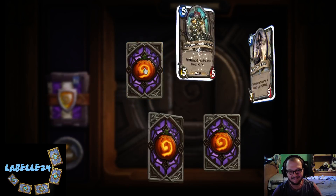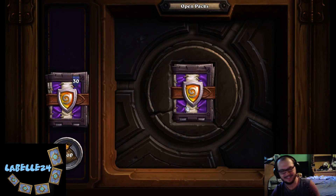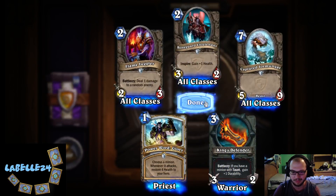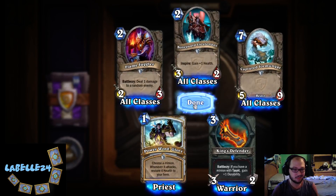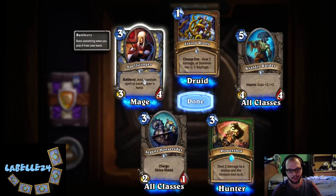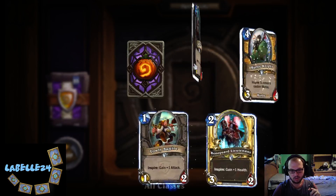Another epic! Oh, we got the play set of the Tuskarrs. Enter the Coliseum play set — very nice. I'm actually happy about that. We're turning it on here. King's Defender: if you have a taunt minion, gain plus one durability — a 3/3 weapon for three. Warrior already has a ton of weapons, so I don't know what you're doing with that. Boy, we have a lot of Spell Slingers. Oh, golden common!